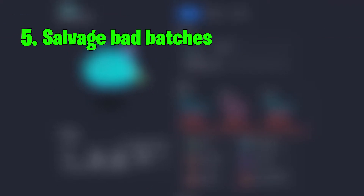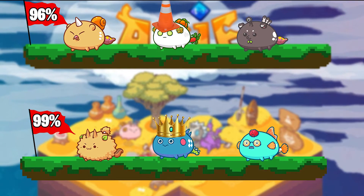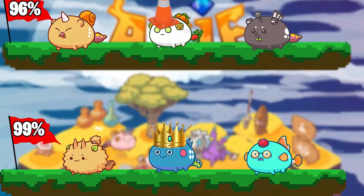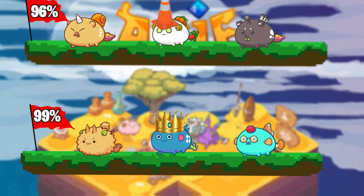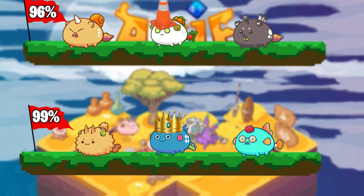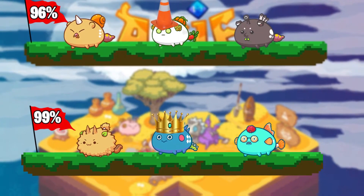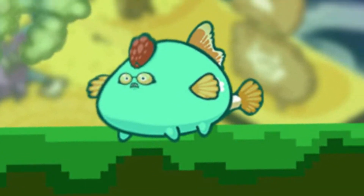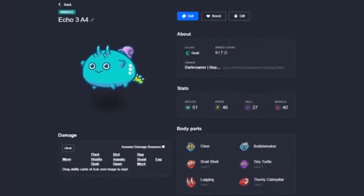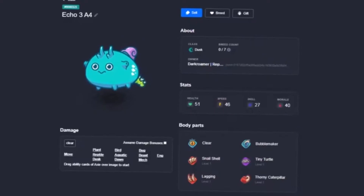Lastly, the worst mistake I currently see my fellow breeders make is to salvage bad batches. This is especially common if you're breeding a very staple common build. If you get a 96% axie and the rest of your gene pool is in the 99% range, you do not want to be breeding with that axie. Don't get me wrong — I definitely think 96% axes are breedable, but if the axes in the rest of your farm are significantly better, then you would simply be doing yourself a disservice by breeding at a lower margin and potentially lowering the quality of your overall farm as you pollute your gene pool. Just sell that lower purity off to the market, buy nicer breeders, and you will never want to look back. It's the hardest decision for most breeders, even the veterans.